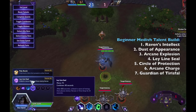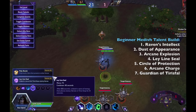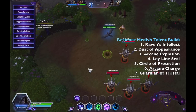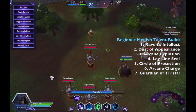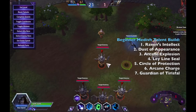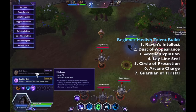At level 10 it is between Poly Bomb and Ley Line Seal. I'd highly suggest taking Ley Line Seal in most cases. Poly Bomb is only really useful against very immediate threats like Genji or Tracer, but Ley Line Seal can save your allies' lives more often. Ley Line Seal lets Medivh time-stop enemy heroes for 3 seconds, allowing allies to set up kills much more easily. Even if your allies can't follow up immediately, you can use it as an initiator to stop a hero in place while your team walks toward them.